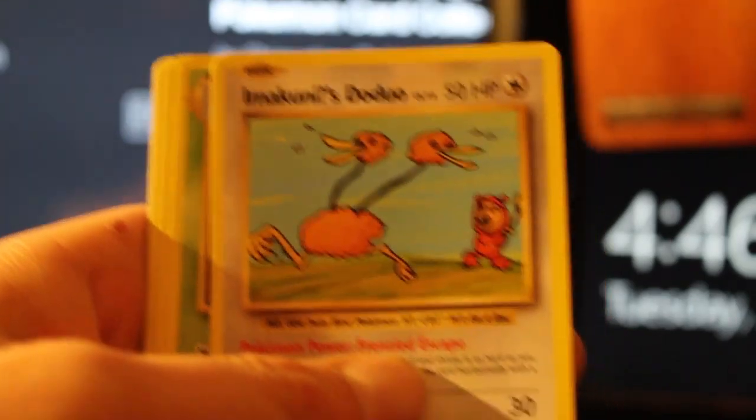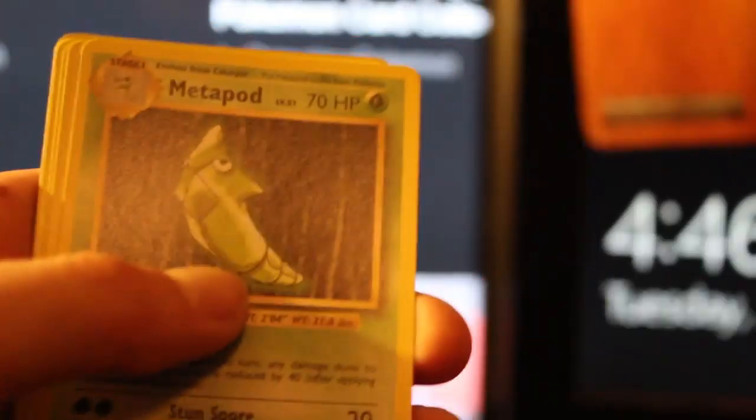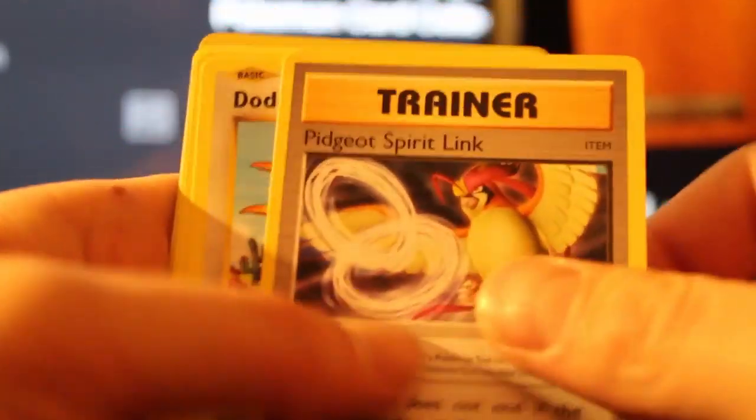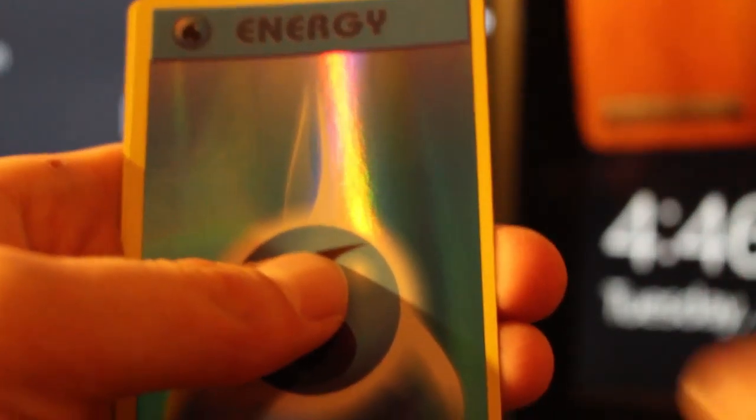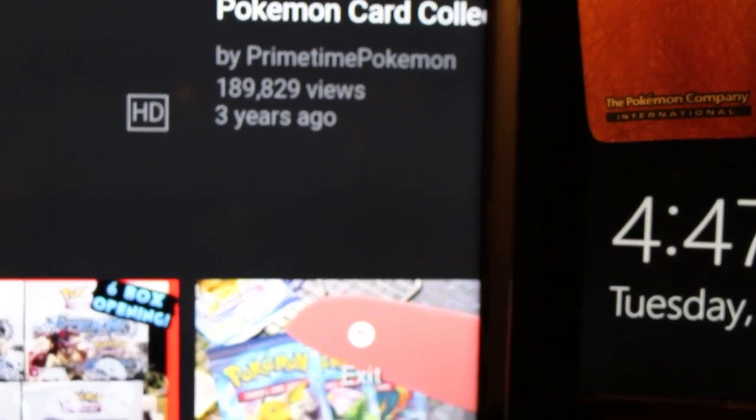Metapod, Fidgeot Spirit Link, Doduo, Ponyta, Tangela, Weedle, Sandshrew, Reverse Water Energy, and a Dewgong. I like getting the Reverse Energies — they're pretty cool to have. And I like that I got the Imakuni's Doduo, but that was a pretty disappointing box. As far as I could have just purchased the Imakuni's Doduo online for like a dollar. Nothing really too much of note in those booster packs.